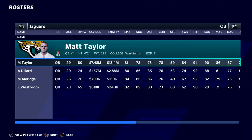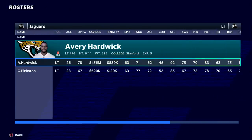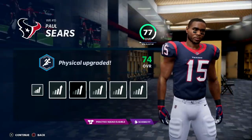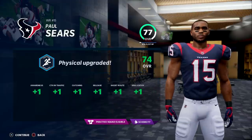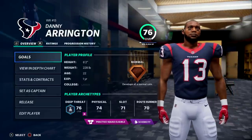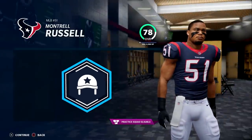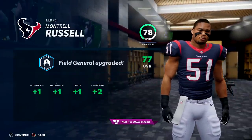Let me know if you liked this episode moving as quickly as we did. Madden 22 is approaching, so I'm thinking about ways to speed things up. With the team not changing a ton, simming a bunch of games in the beginning of the regular season didn't seem like a bad idea. If we win we take the season series from Jacksonville and Indianapolis, which would really help towards winning this division. Really nice upgrade for Paul Sears — a 77 overall now. For Danny Arrington, continuing with deep threat upgrades. Field general again for Montrell Russell — a little more coverage and tackling.